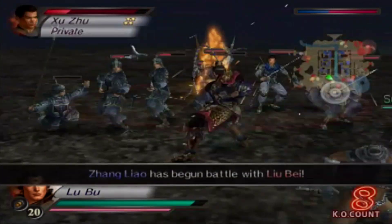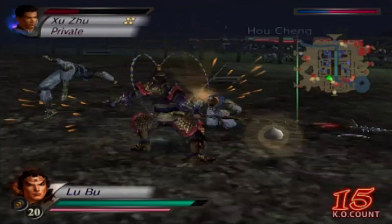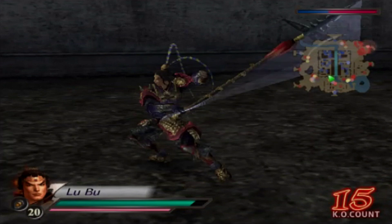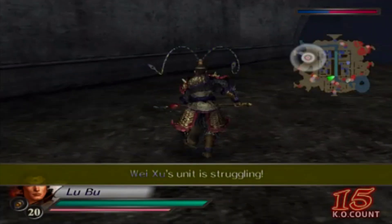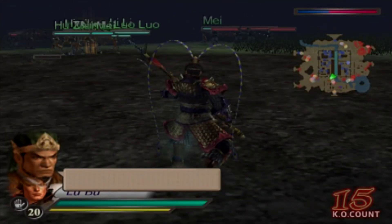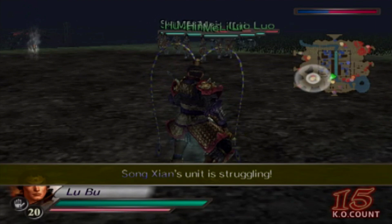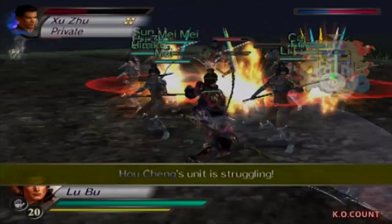Guan Yu has some allied forces to defeat in the southern village there, and after he's defeated them all and they're all cleared, he will make his way to the Red Hair. So I'm going to cut to when he starts going to the Red Hair - I shall see you then.